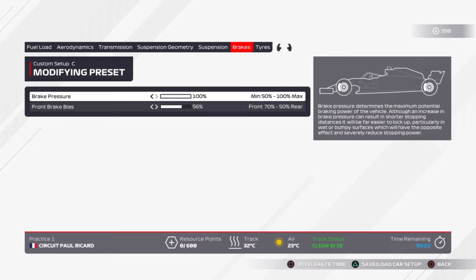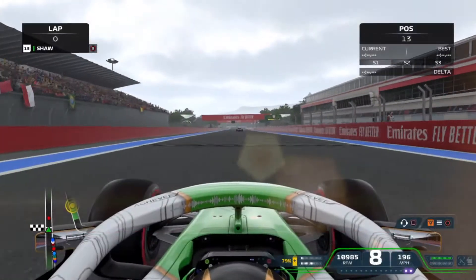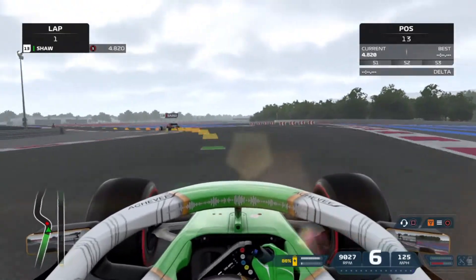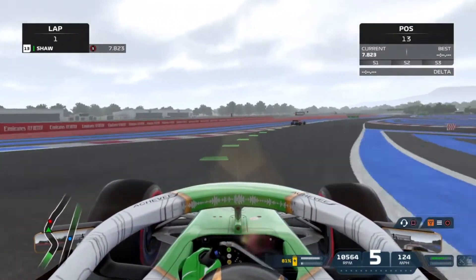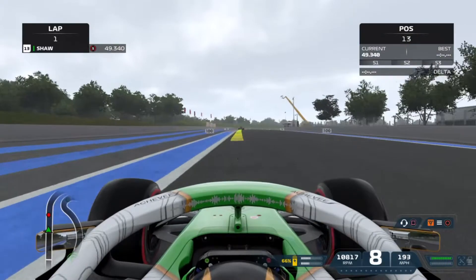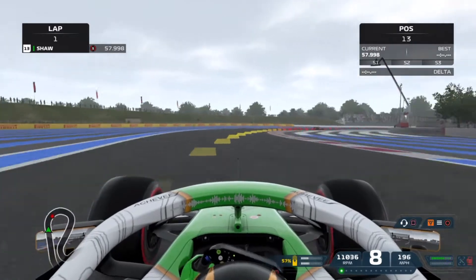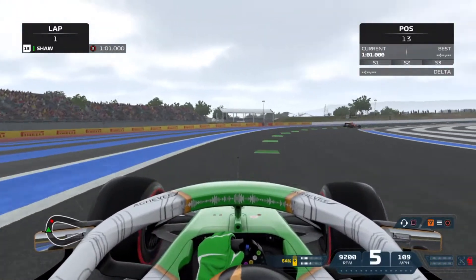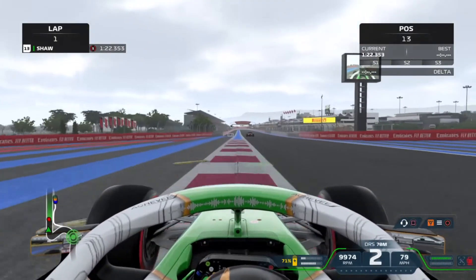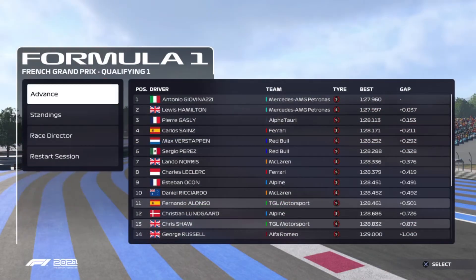We've already had a podium this season at Baku, but after the last race in Canada we had a mechanical failure — the brand new turbo I put on the car went kaput. So I'm going to stop using more worn parts for practice and then switching to newer parts for races, because that hasn't been working. I'm just going to keep using parts in every session until they're somewhat worn and then switch to new sets, like I did in the previous game.